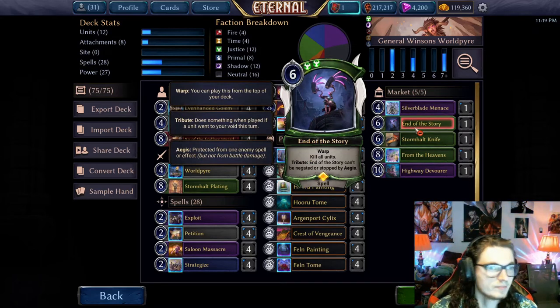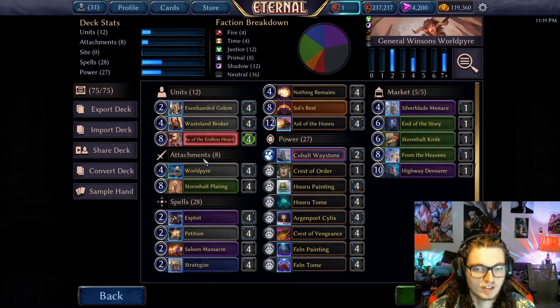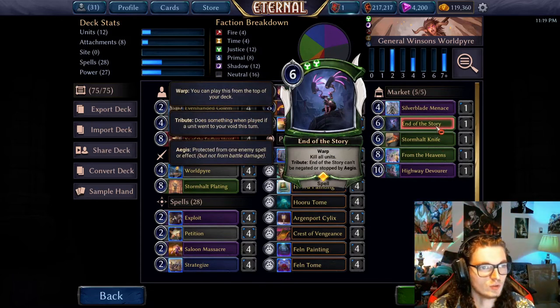Warp kill stuff — this is basically value with Broker. Even if you're just warping this into play just to kill one thing, it's fine. It's basically free real estate just because it has warp. You could also play the Primal warp card that clones stuff if you want to be super spicy, but I'm not sure how worth it that is.